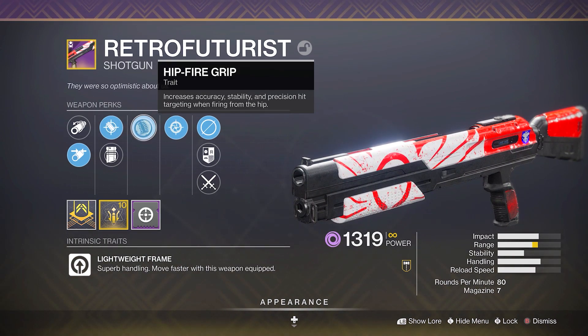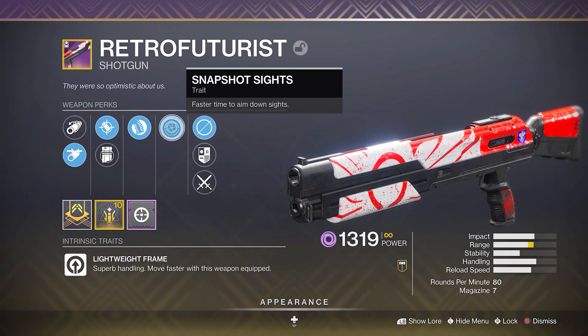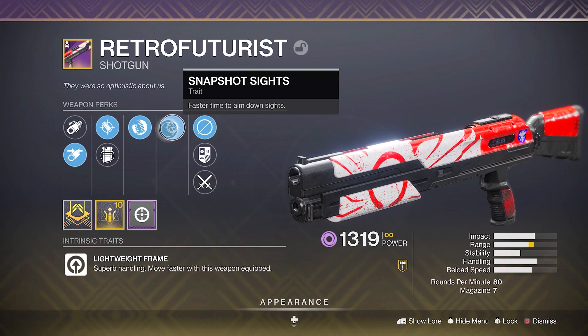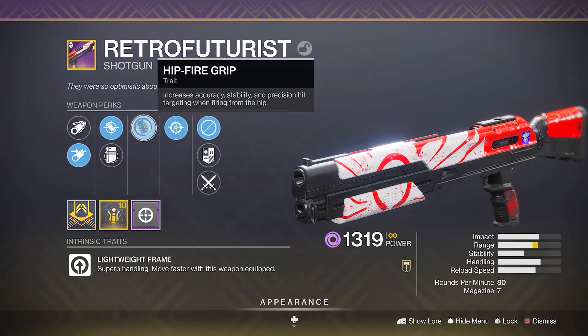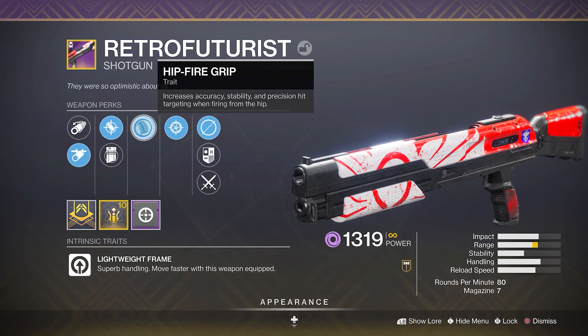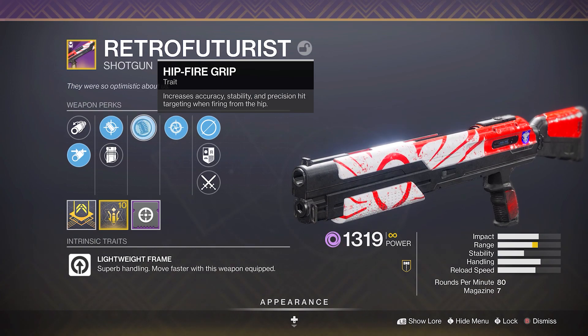For the two main perks, it happens to have Hipfire Grip and Snapshot Sights. Both of these are really good to have on a shotgun. Snapshot is going to help you take advantage of Full Choke, which is really good. And Hipfire Grip is obviously just going to help if you need to hipfire cleanup or anything like that — it's just a good perk to have on a shotgun.